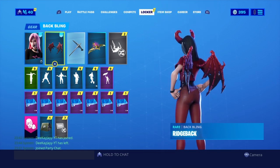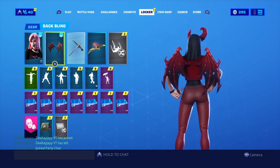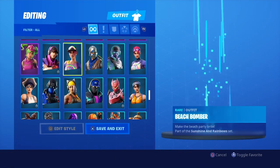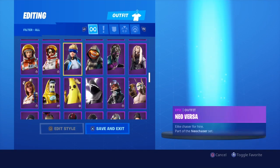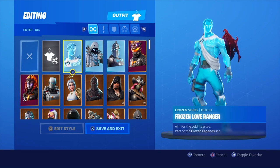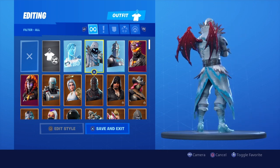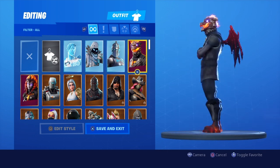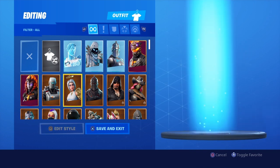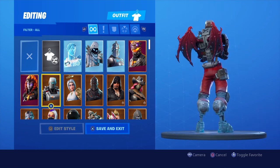We will be doing a showcase on the skin, but the main attraction for me is the Ridge Back back bling, so we'll showcase this back bling first. We're going to be showcasing the Ridge Back wings on all of my skins - I currently have over 215 skins - so hopefully you guys see some nice combinations. At the end of the video I'll be picking one skin from each row which I think went best with this back bling.